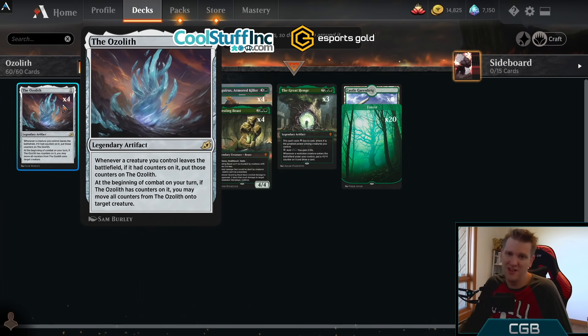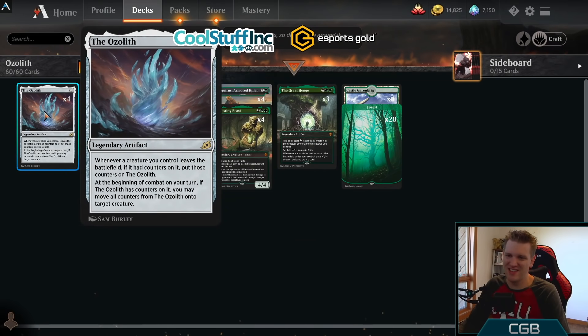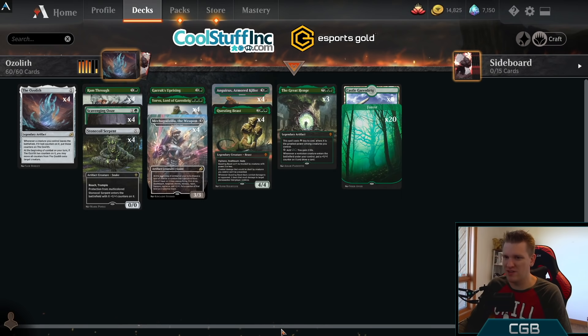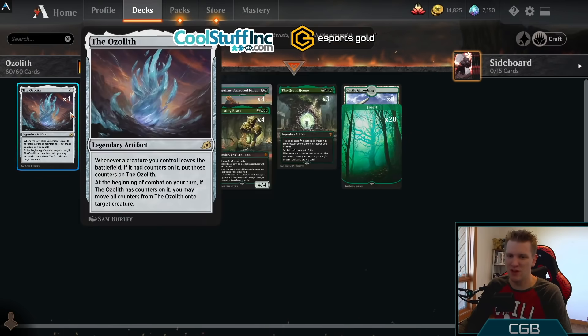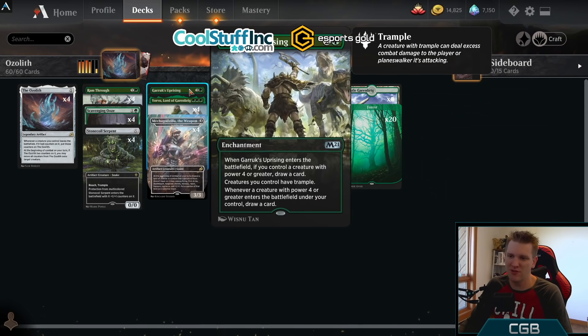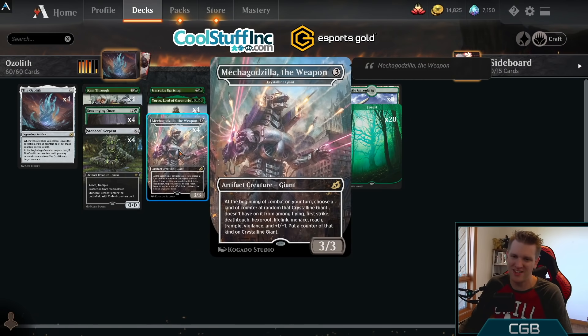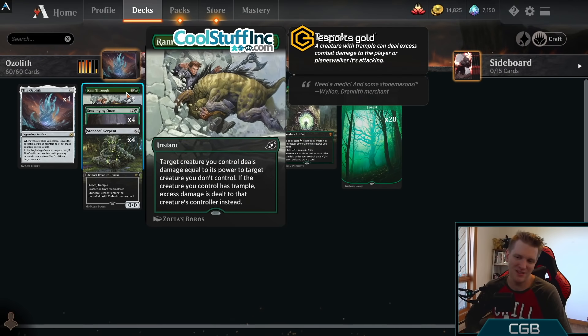The fun awesome thing to do with the Ozolith is Crystalline Giant, also known as Mecha Godzilla G-Weapon. This artifact creature giant gets a random counter at the beginning of combat — it can be flying, first strike, deathtouch, hexproof, lifelink, menace, reach, trample, vigilance, or +1/+1 — ten different options. Getting those ability counters and moving them around with the Ozolith is freaking sweet, and that's hopefully the kind of show I'm going to give you today.